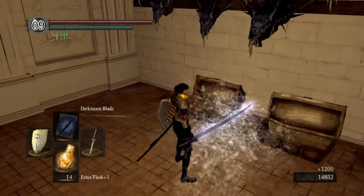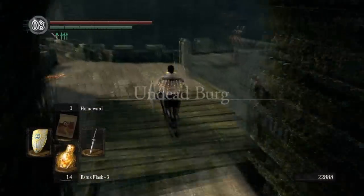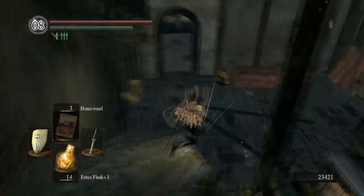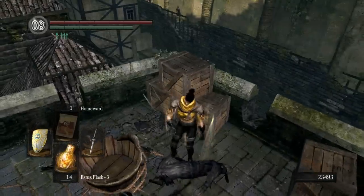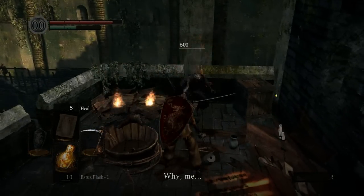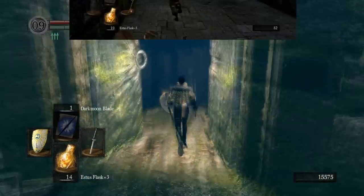So there are two ways to get this weapon. The earliest way to get this weapon is to kill the merchant in the Undead Burg. You can come here and kill him, and you get all that stuff including the Uchi. So you can get that very early in the game.